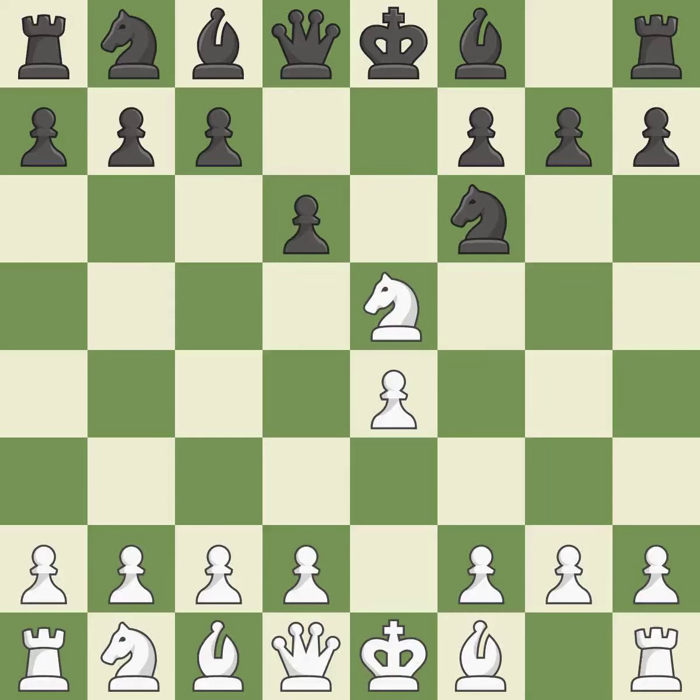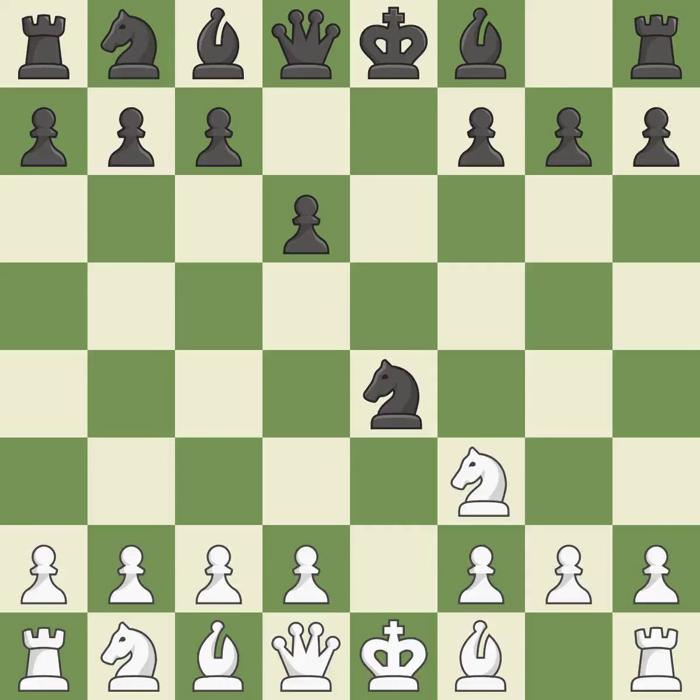d6 attacks the knight on e5 and allows the light-squared bishop to develop. It is best. Nf3 returns the attacked knight back to the f3 square, where it supports the d4 square and fights for the e5 square. It is best. Nxe4 captures the e4 pawn and places the knight in the center of the board, where it controls many important squares. It is best. Nc3 develops the knight toward the center, attacks the knight on e4, and controls the d5 square. It is good.